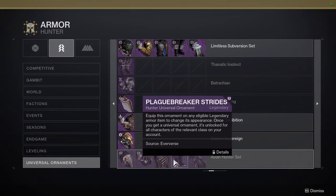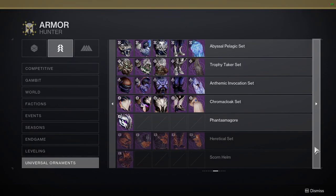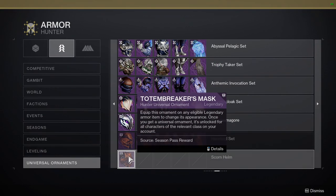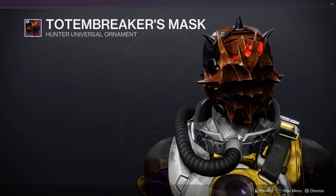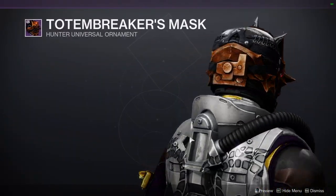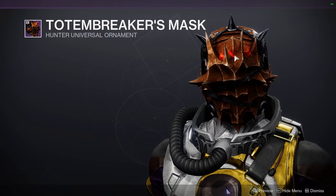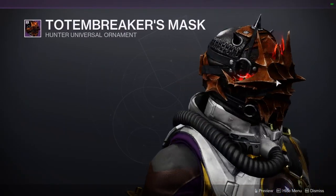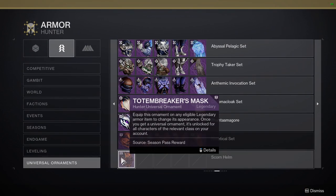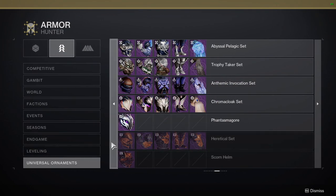For universal ornaments, we're going to be going through the Avian Hunter stuff for all classes first, then the Assassin's Creed armor each week with a full video afterwards. There's also a universal helmet ornament coming at level 200, so it won't be immediately accessible — that's going to be after act three is out. Definitely going to make a video on it because it looks really cool — hopefully the fire on it changes color.